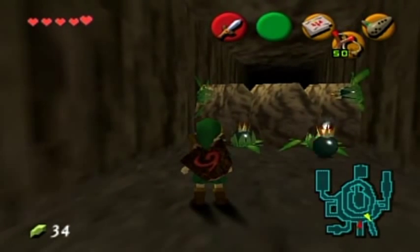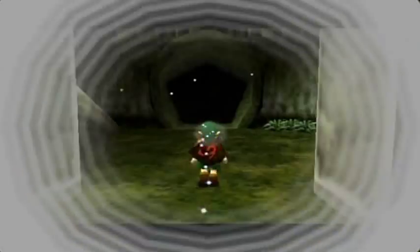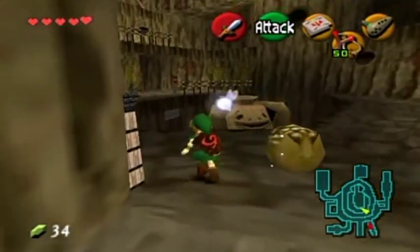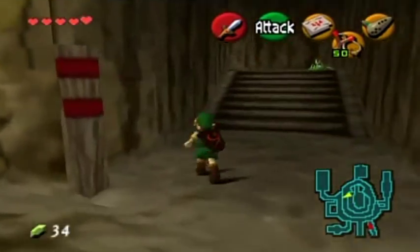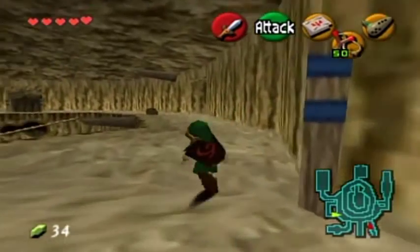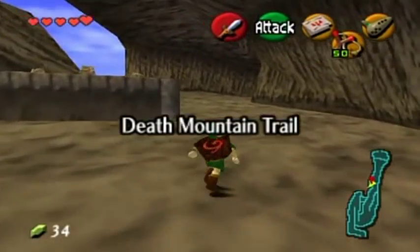Now watch - those are bomb flowers which you can pick up with your newly acquired Goron bracelet. Going through here will take you to the Lost Woods, and that's where that stone structure leads to. I didn't bother showing it off when I was in the Lost Woods because you can't get through there yet. That pot in the middle at the bottom is something I can do later, but doing it with bomb flowers is really annoying, so I'm just going to leave this area.